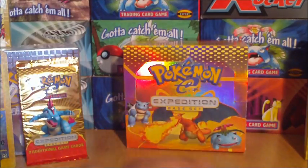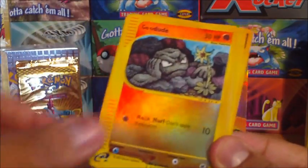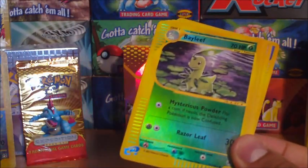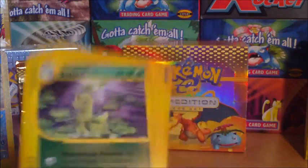So we'll start off with the regular reverses. We've got Mareep, Geodude, Caterpie, Magic Cart, Pidgeotto, Wartortle, Bayleaf, and Abra as well.